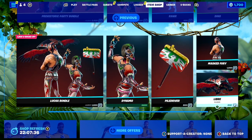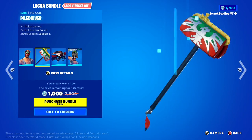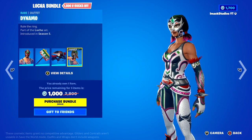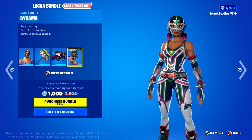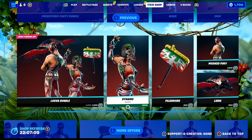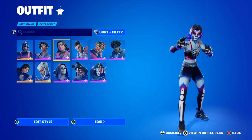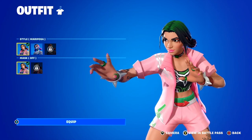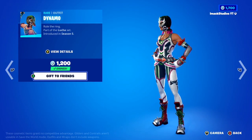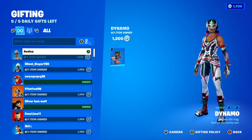The Lucha bundle is back today — definitely an old-fashioned bundle vibe. In it you've got the Masked Furious skin with the Piledriver Pickaxe and Libre Glider, as well as the Dynamo skin which is the hero skin of this bundle. Interestingly, the new Mariposa skin in the Season 3 Battle Pass is basically a re-skinned version of the Dynamo — the design on her shirt is the same style. So if you want the original Dynamo, let me know down below.